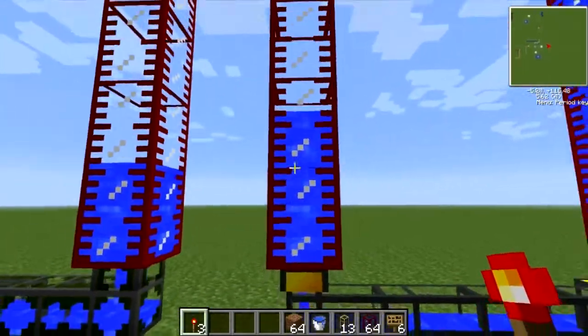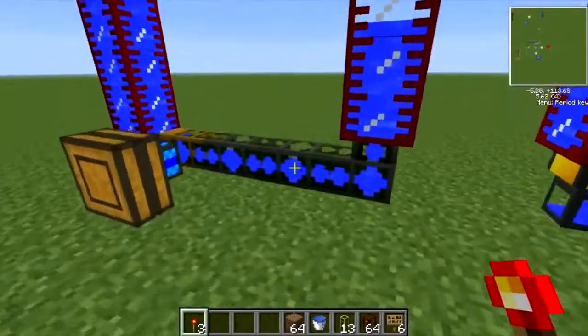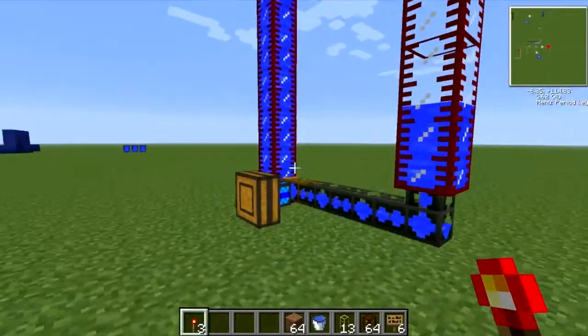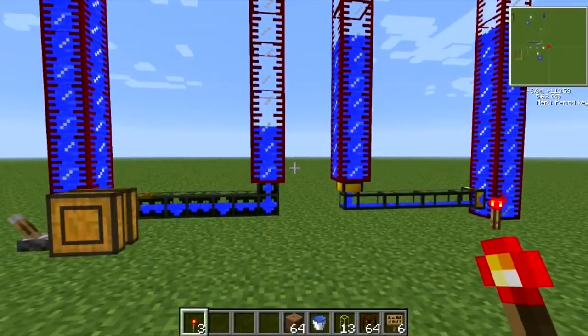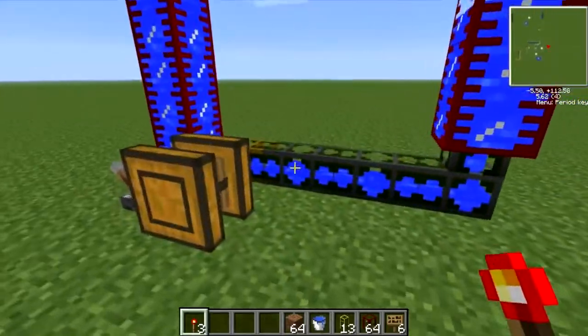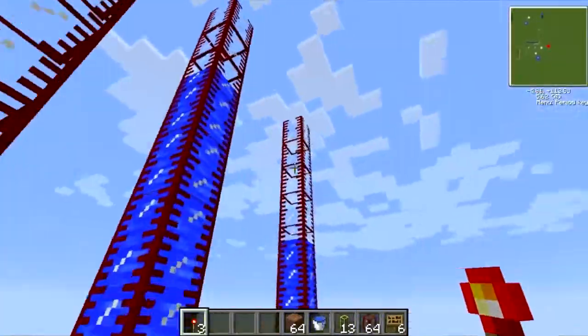This one is the turtle, this one is the rabbit. Goodbye, Buildcraft pipes. It's going to win. Even if this thing was fully heated up, it still couldn't take it. Now that we know that liquid can move through these pipes way faster, I know I'm not using golden pipes, but trust me — even with golden pipes it would still win.